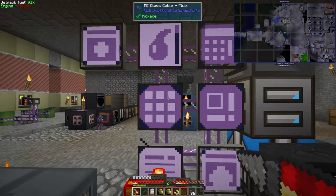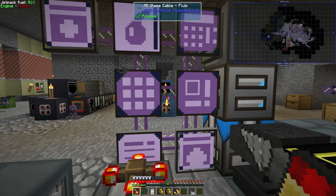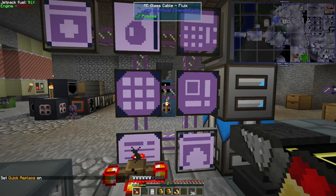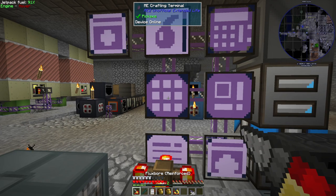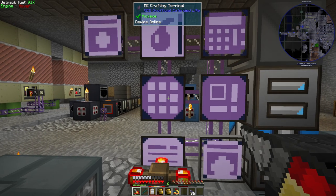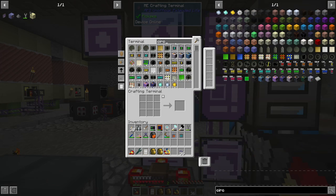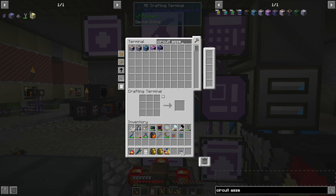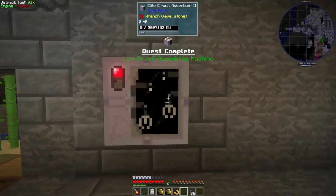Hey everybody, welcome back to another episode of Phenomena Factory - GTCEU hard mode. Welcome back to the factory, we are in episode 80. Last episode we were working on - I believe we made the tier four and a half miner and then we were working on the LUV circuit assembler, which is all done now.